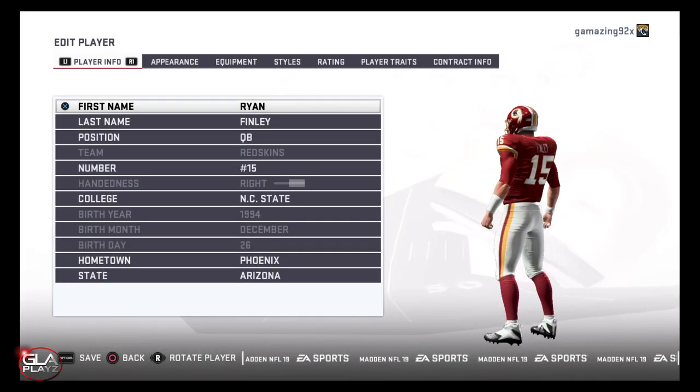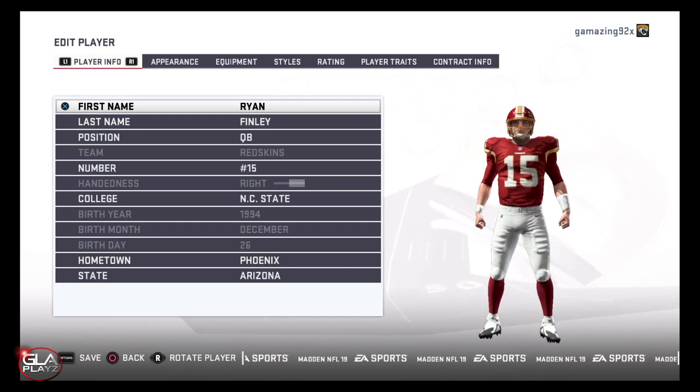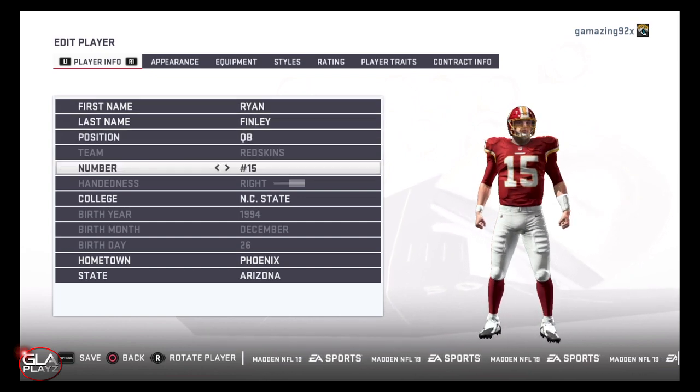Welcome back to the channel guys. Just wanted to bring you another Madden 19 video. In this video I'm going to show you how to make NC State quarterback Ryan Finley.